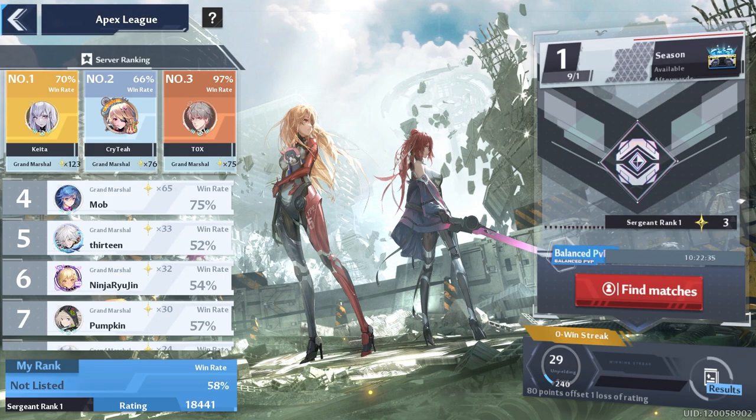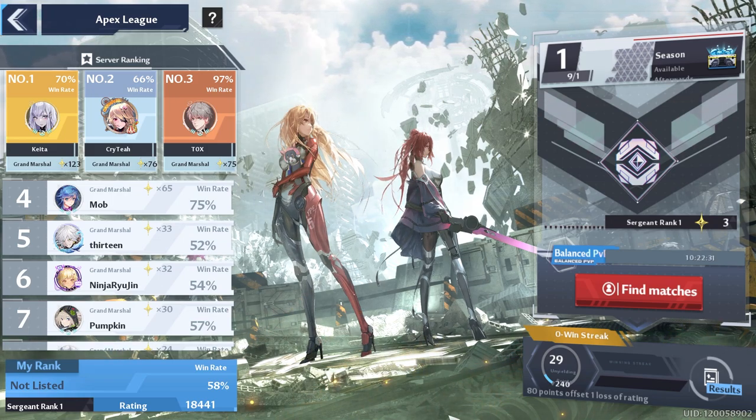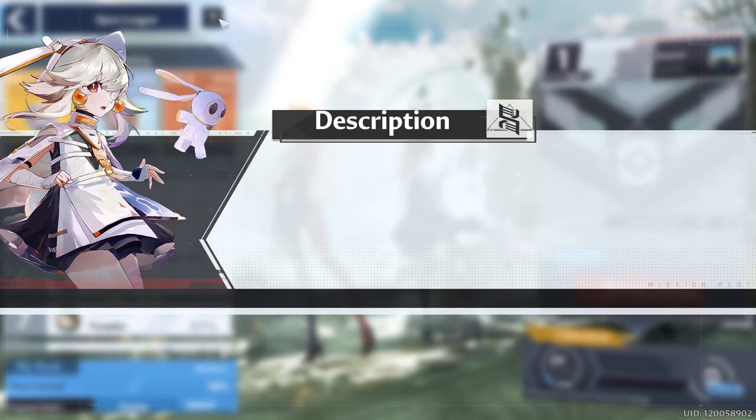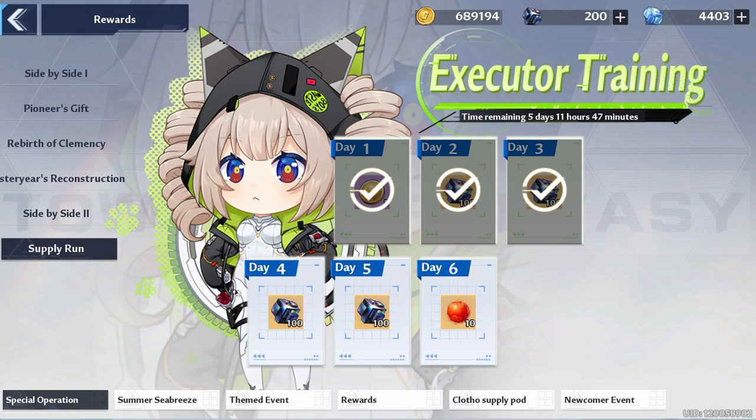For Apex League, you have seven days left to try to climb the rank. If you're going for the Gojo mask or trying to reach Grand Marshall, you're starting to run out of time if you're not quite there yet.